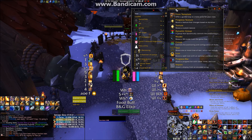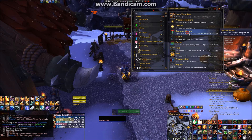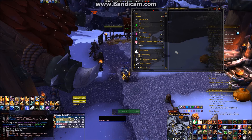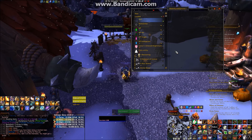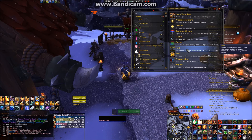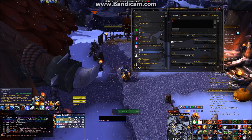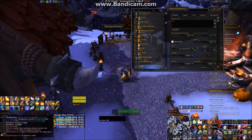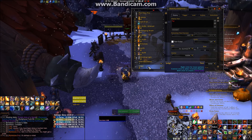A newly created dynamic group will not have anything in it, and you can't create anything in the group directly. What you need to do is create a separate WeakAuras trigger for a spell. In this example, let's create one for Judgment. Once done, click on the move icon to move it into the dynamic group created earlier.